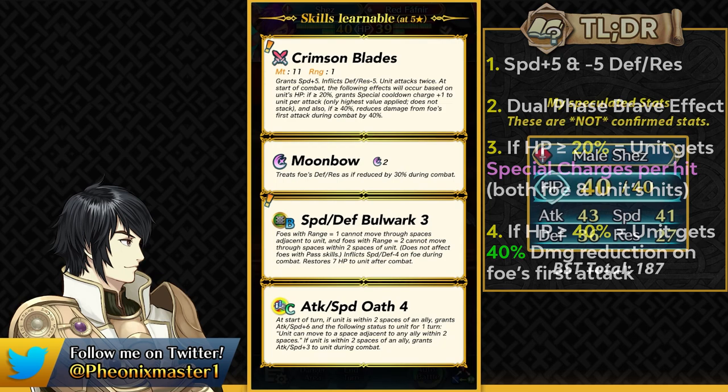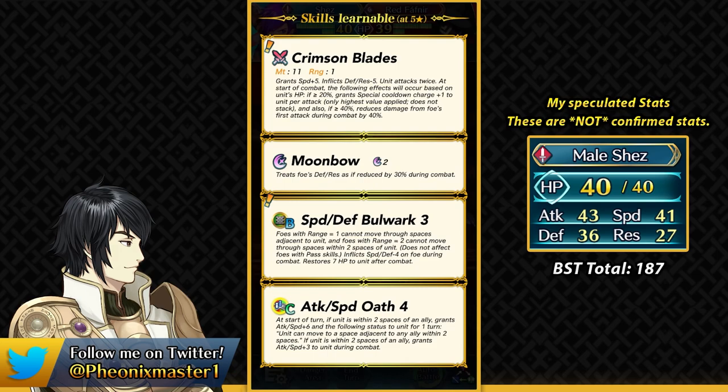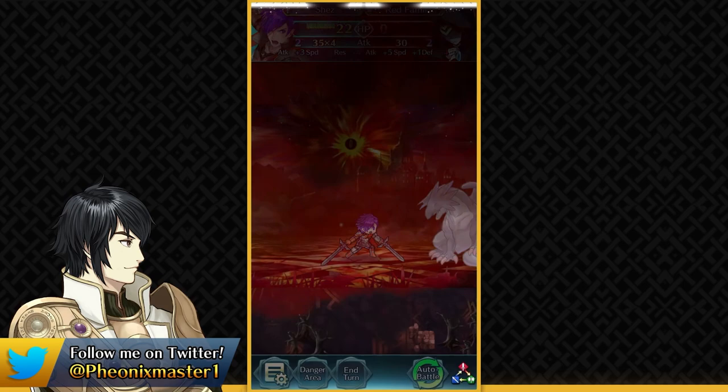As for his stats, he's going to have good base attack at 43 and will be fast at base 41 or above. The weapon gives him plus 5 speed, so it's pretty easy to quad attack with Shez. Gen 7 melee infantry have high BST, so his bulk won't be too bad, but he does get the defense and resistance penalty from the weapon. Here we see Shez quad attacking a Red Fafnir, so his weapon is in action.